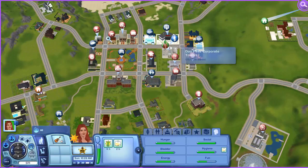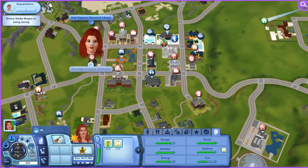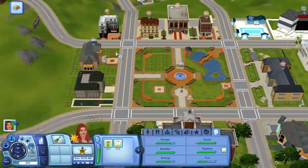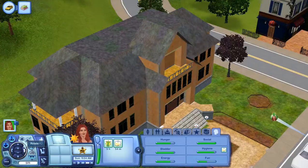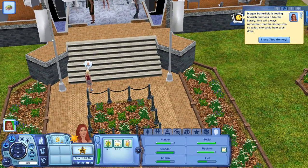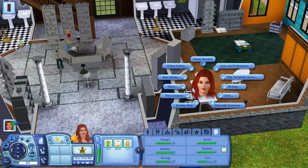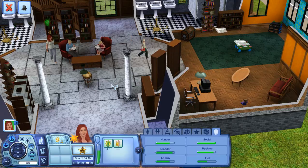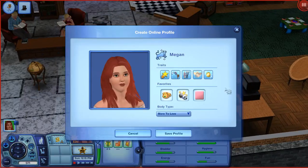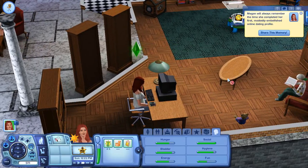I think we're just going to go to the library with her, wherever that is here. They are a lot quicker at getting places in this town. Will we do online dating? Let's just create a profile. We're not going to lie about anything. Will we lie about our weight? Most people do, but we won't.